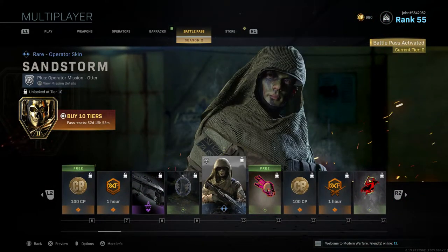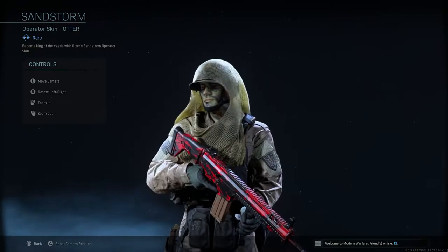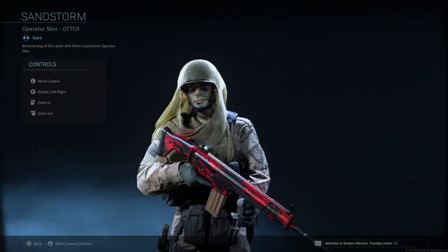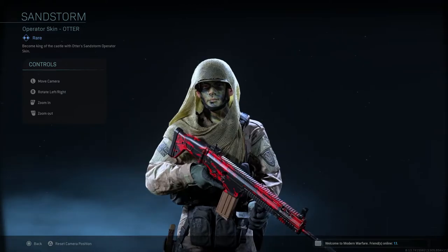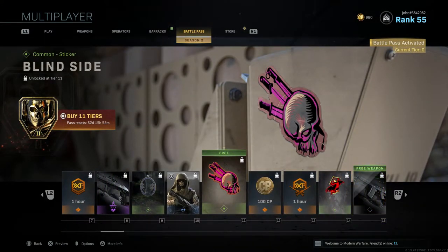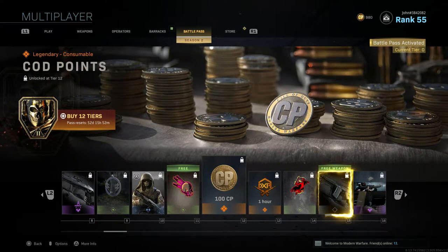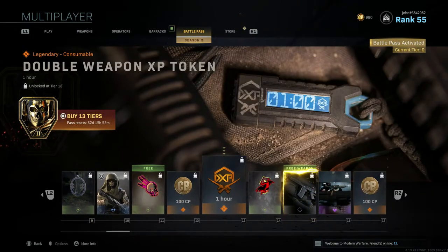Tier 10 gives Sandstorm, a new operator skin for Otter — I really like these sniper-style outfits. Tier 11 gives Blind Sight, a new sticker. Tier 12 rewards another 100 CoD Points — I'm so happy we can earn CoD Points by grinding the game. Tier 13 gives a Double Weapon XP Token.